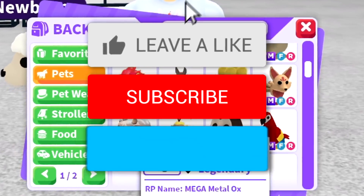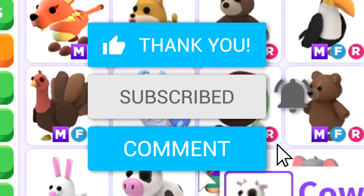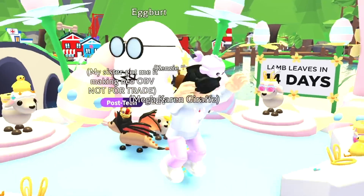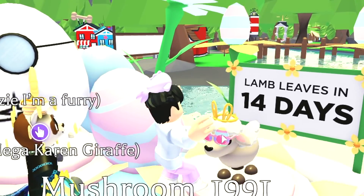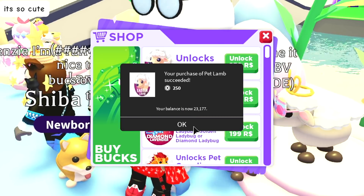If you want your own mega neon pet in Adopt Me, make sure to hit the like button, hit the subscribe button, and comment down your Roblox username. Also don't forget to use star code fishy when buying Robux. The brand new Easter update just came out in Adopt Me and there's a brand new lamp pet — we're gonna buy it right now. The lamp pet is only 250 Robux and we're gonna buy nine of them.